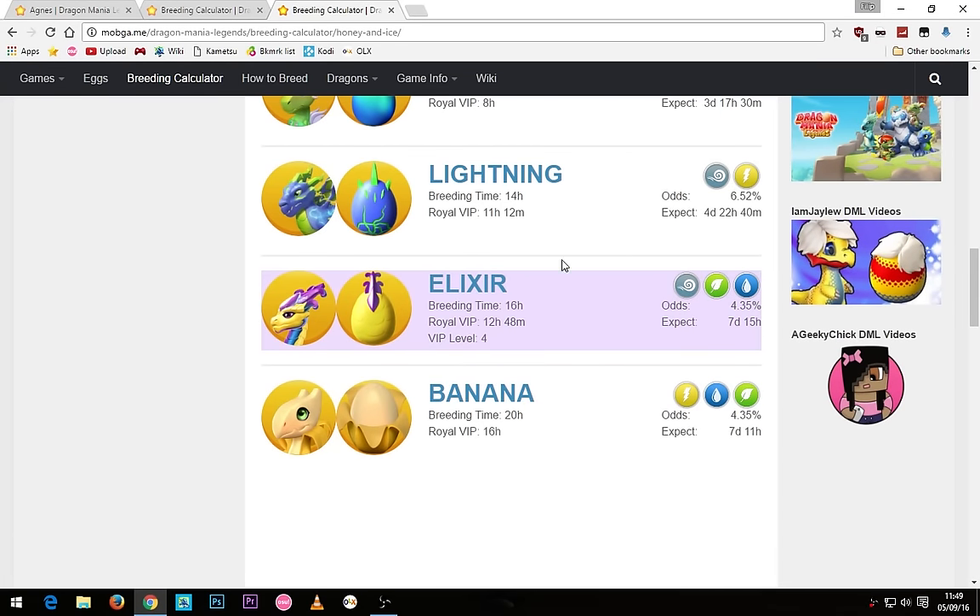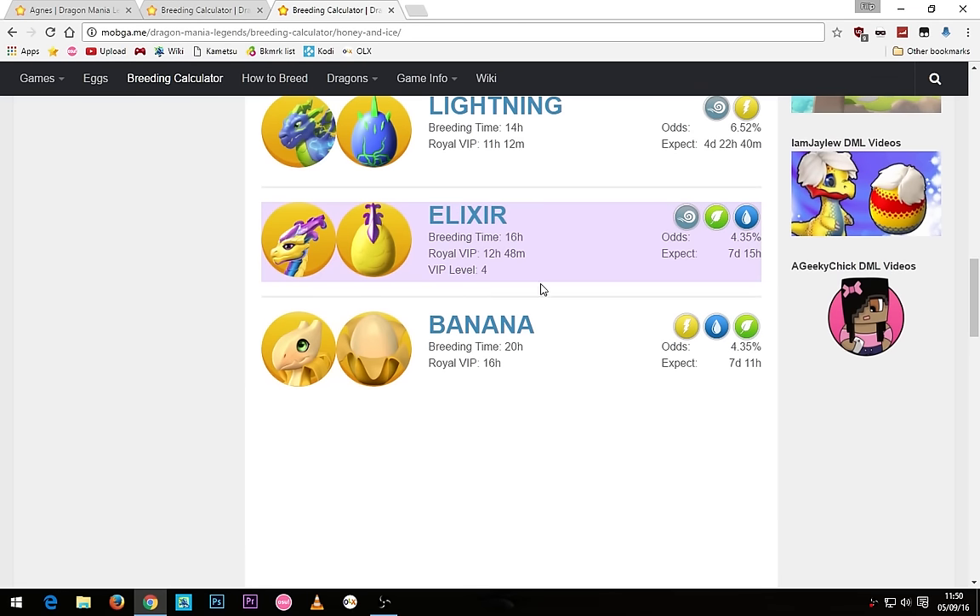You can get the elixir dragon but only if you're a VIP level 4, as it says down here. The breeding timer for that dragon is 16 hours or 12 hours and 48 minutes for VIP. And lastly you could get the epic banana dragon with a 20 hour breeding timer or 16 hours for VIP.